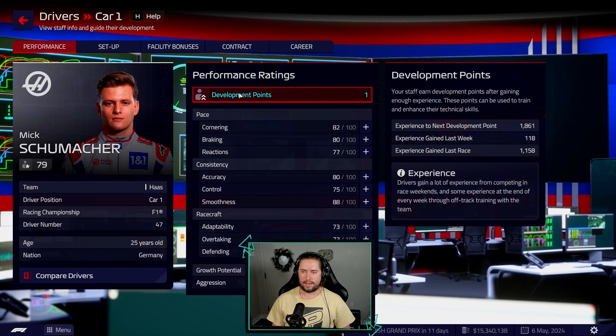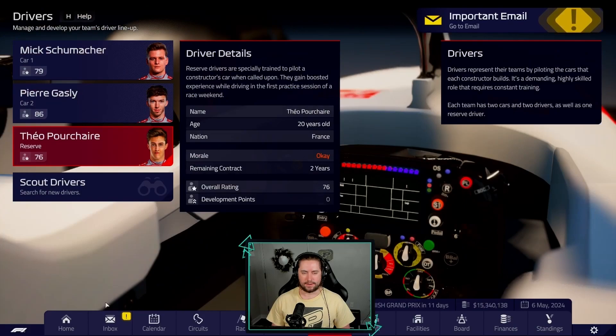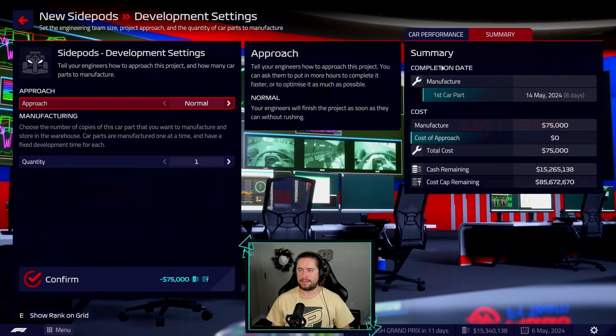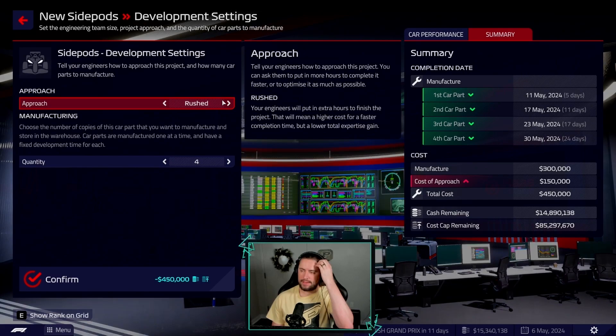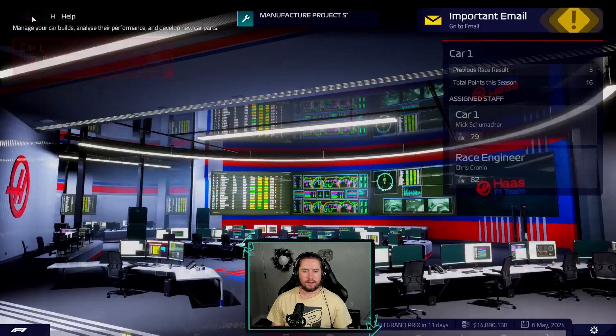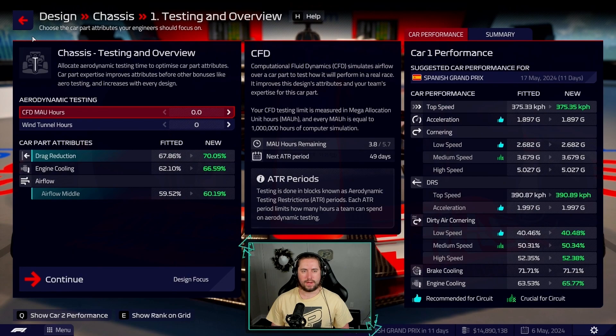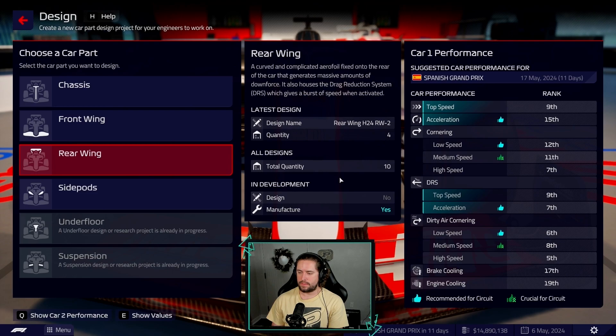We head to Spain hoping for some new things. First things first, we have a dev point for Mick - going with braking because our car's brakes are a touchy subject right now. Our new side pod is complete; we have Spain in 11 days. If we rush we could have one done beforehand and throw that on Pierre's car. We still have some ATR period left so we'll jump in.